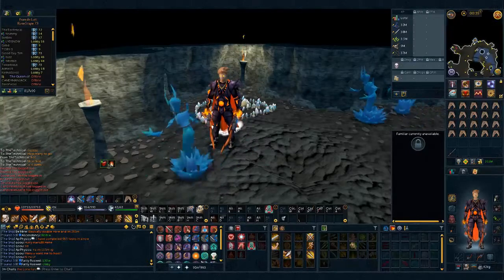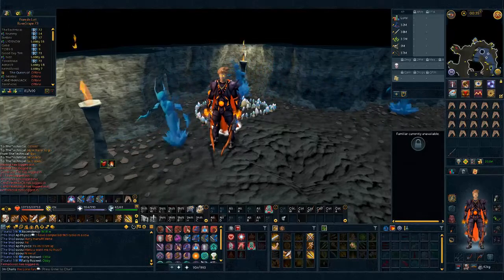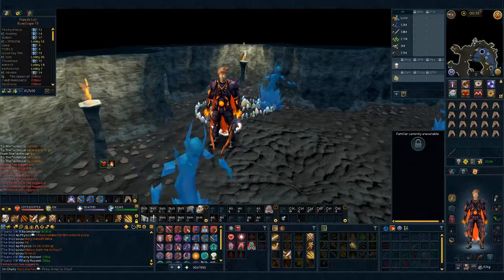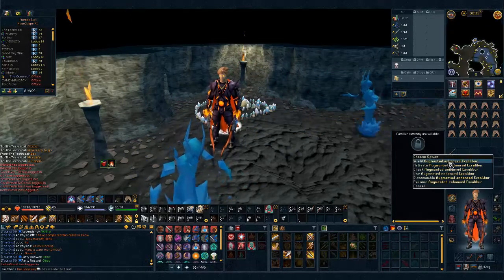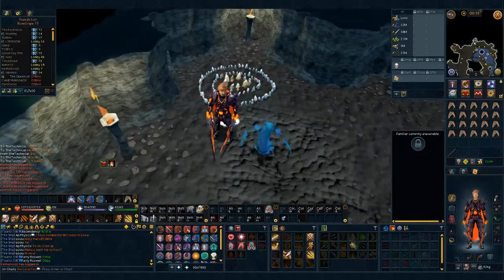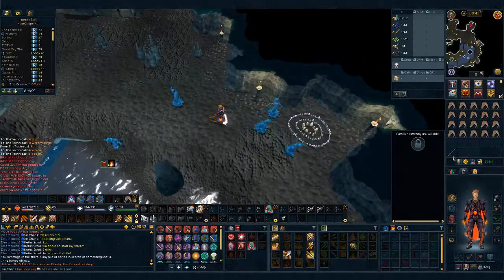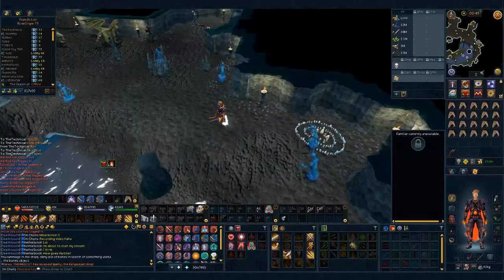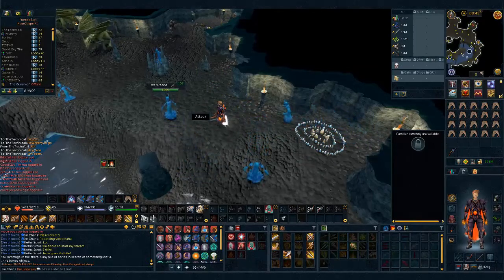As for the items you need, there's not many. All you have to bring is combat equipment. I recommend dual wield melee because of the bladed dive ability if you have that — if not, it doesn't really matter. Other than that, I'd recommend bringing an enhanced Excalibur and some sharks to heal up. It's also useful to have a weapon with the mobile perk since you'll be surging and bladed diving a lot. The tier of the weapon doesn't really matter since the monsters here are pretty weak.